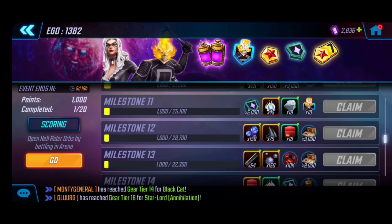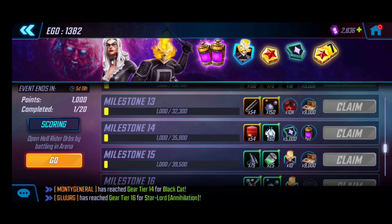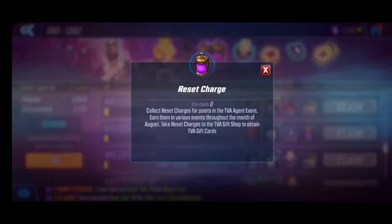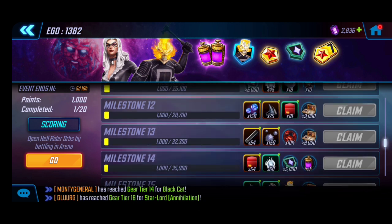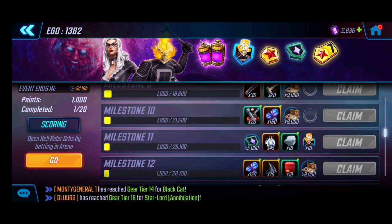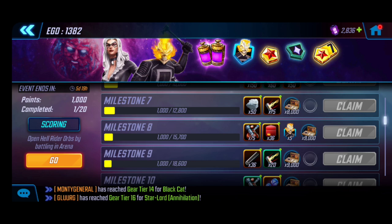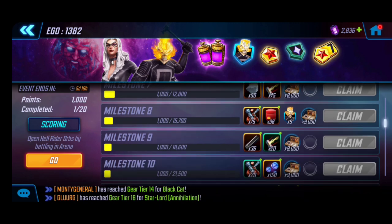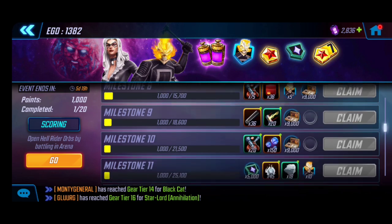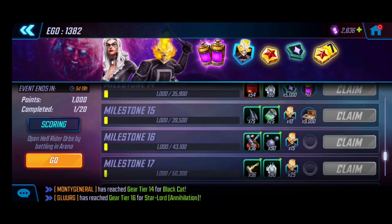Most folks are going to be aiming for milestone 14, which includes an additional reset charger that completes the rest of the monthly event. An important fact here: we're not going to be unlocking Ghost Rider through the milestones themselves. Unlike past events — Photon's blitz unlock, for example — the bulk of the shards come from the arena ranked rewards. Milestone 8 has 5 shards and milestone 11 has another 10, so that's 15 right there.